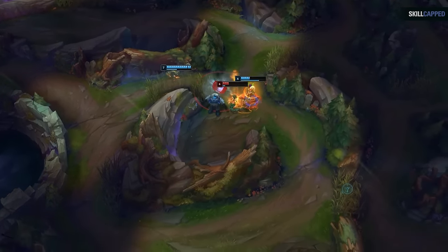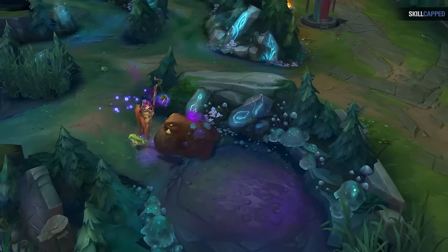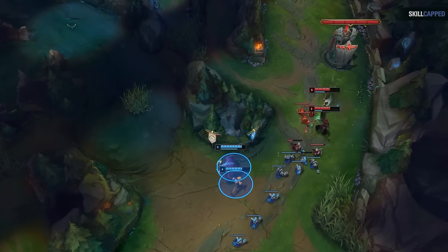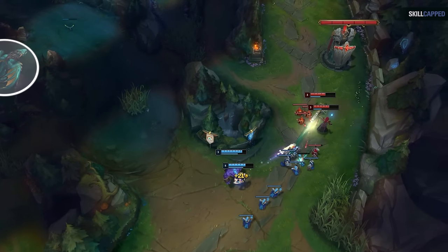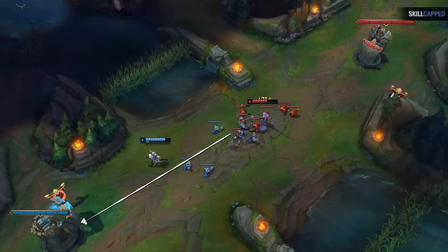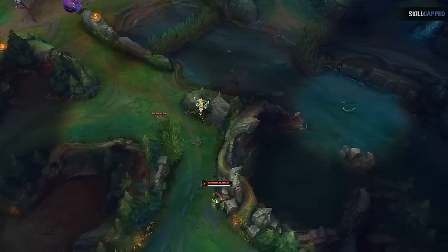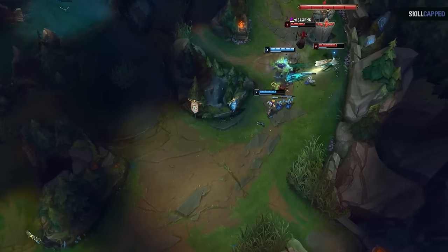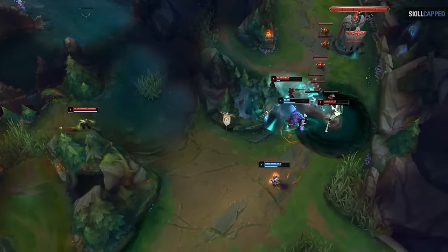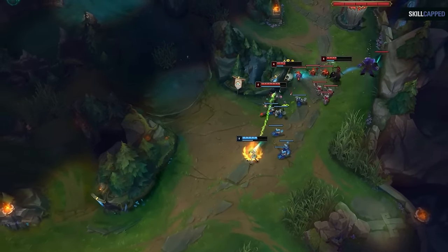There's also a common mistake laners make when going for lane priority — priority is best used when your jungler is nearby. For example, here a bot lane is pushing and has lane priority with a nearby Dragon alive and able to be taken. However, notice how their mid is out of mana and loses lane priority. At the same time, their jungler recalled and is just heading back onto the map, nowhere near them. This is when lane priority ends up being harmful, as it just means you're overextended and vulnerable to ganks, since the mid laner or jungler wouldn't be able to counter gank.